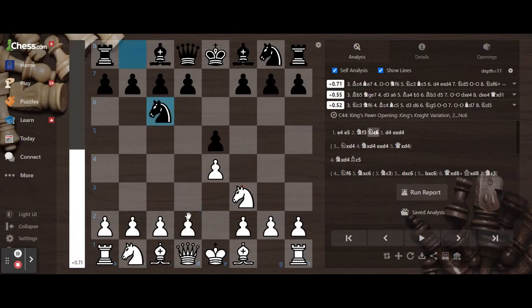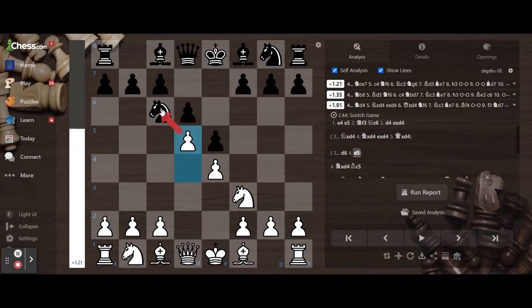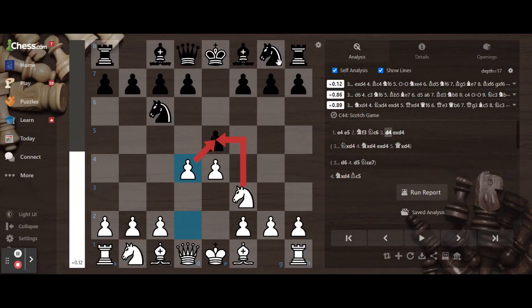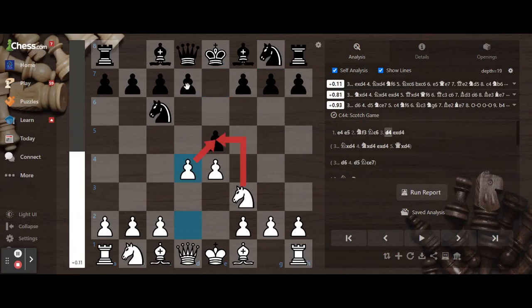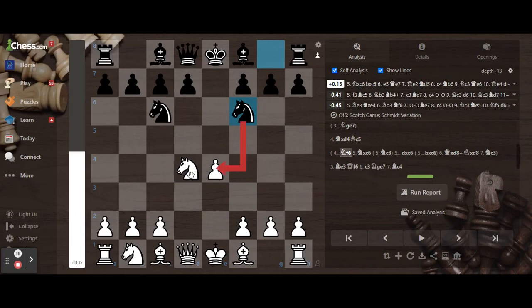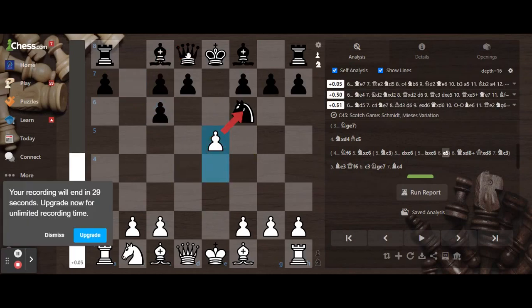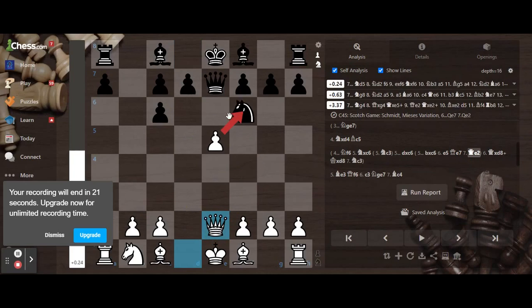There's another thing where you just play d6, wanting to secure your pawn. But that isn't that good because white just attacks the knight and you have to move it back. Instead of d6, you can play knight g7, which is also bad. The best move after this is, if black plays knight f6, you take the knight, and either way he takes, you can just attack the knight. The queen can come and pin it, but you also come the same way, which means you still attack the knight.